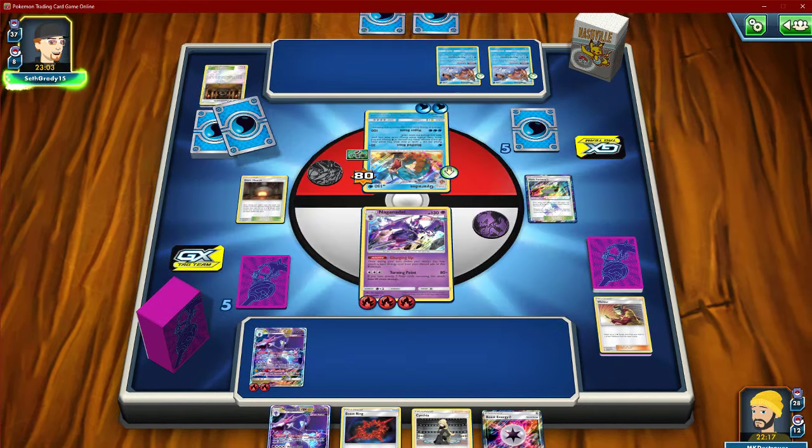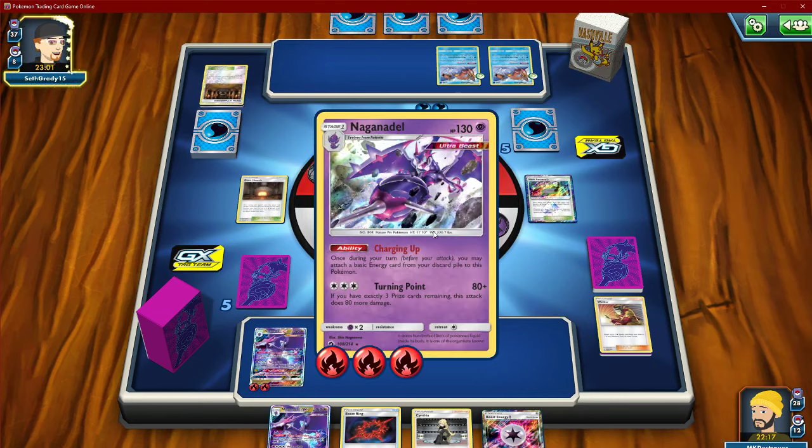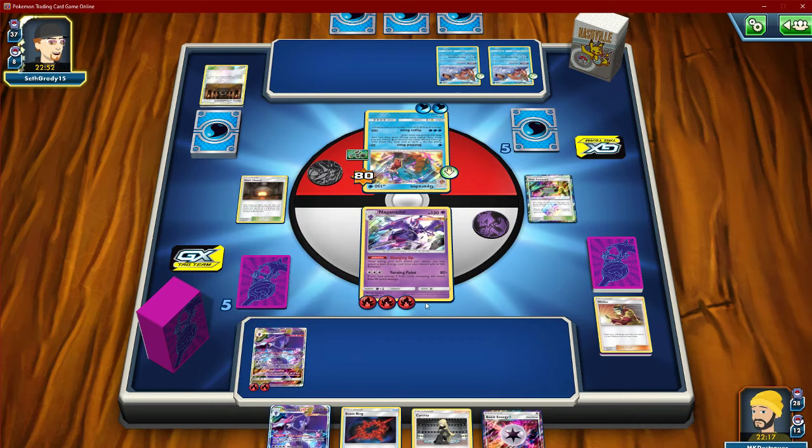This matchup is going to be heavily favored for him if he hits water energies off the top, so it's kind of a coin flip. If he misses the knockout here we'll be able to catch back up, but if not we will be completely reliant on V-strings.